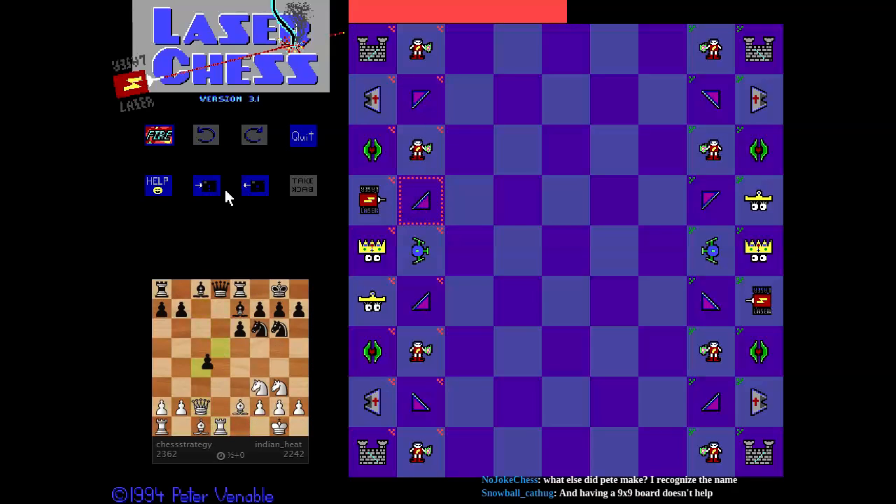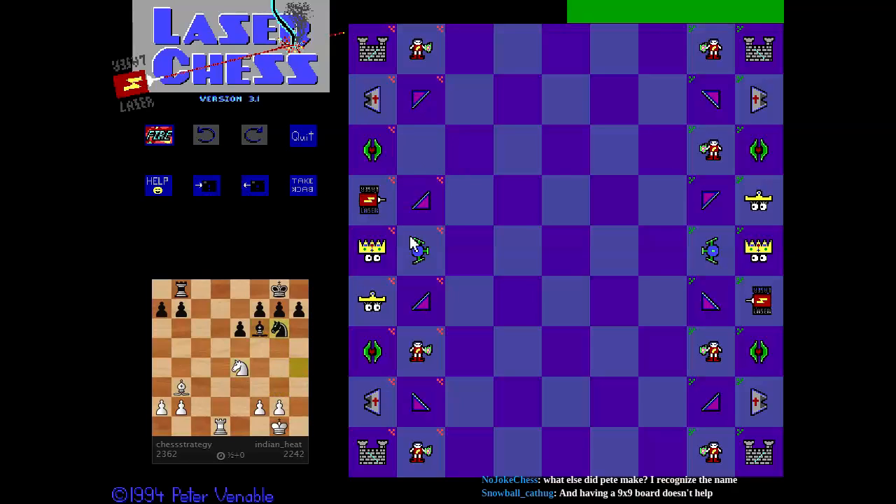Unfortunately, the game does not remember which piece you rotated, so if you give focus back to it and say 'oh no, I changed my mind' — too bad. I guess that's touch-move in effect. So I'm just going to show what the laser does. Is that not the greatest thing ever? Pew pew. And now it's green's turn.